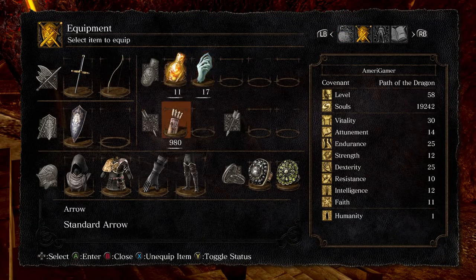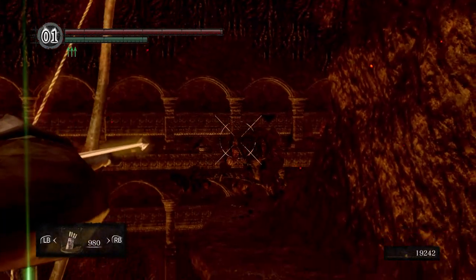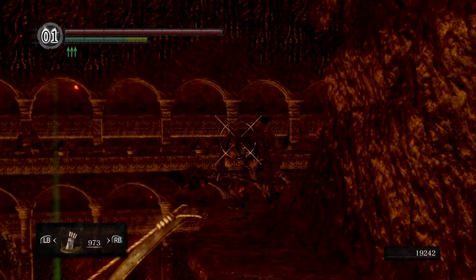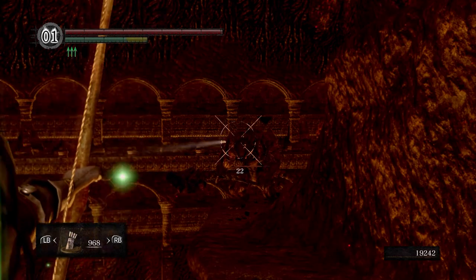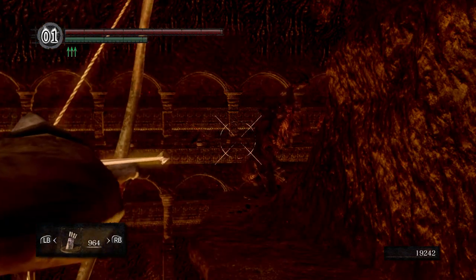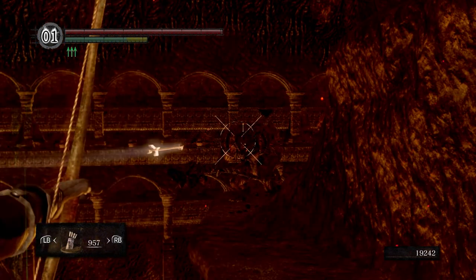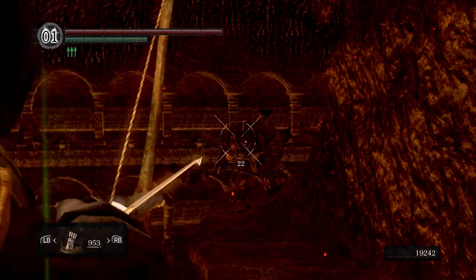What kind of arrows do I have anyways? Regular arrows. Well, let's see how much damage this does. Oh god, he's not even moving. Maybe we'll weaken him a little bit this way before we actually go and attack him, only because this guy can be pretty tough. I think I can stagger him - it seems to be doing the trick. This guy does not seem to care that he's just getting shot in the face multiple times. I'm not complaining.